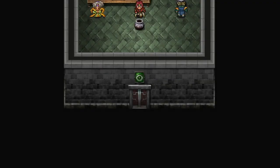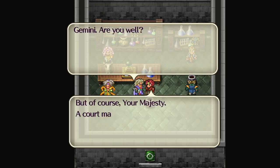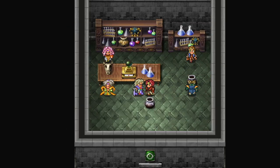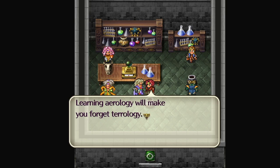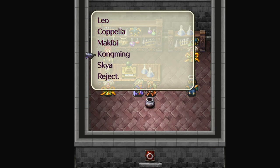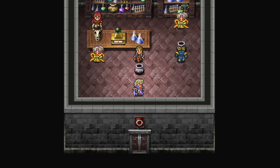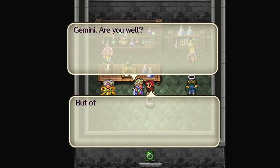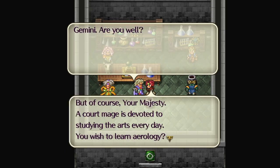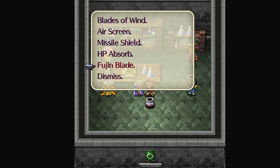The Magic Research Facility is where you learn new spells. You'll be able to teach any party member any type of magic, and they'll start with a magic level based on your global level for that magic type as well as the character's hidden personal stats, which you can find in stat sheets online. You unlock new spells when your global magic level for any given magic type reaches a set amount. You gain global levels by using spells in combat, so check the Magic Research Facility frequently to see if you've unlocked anything new.